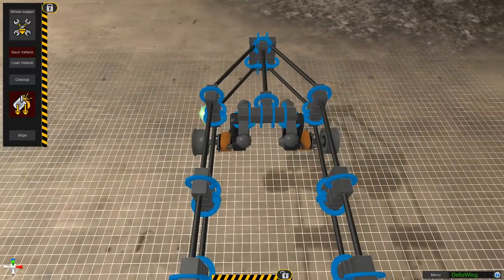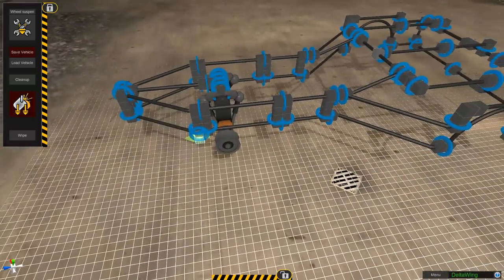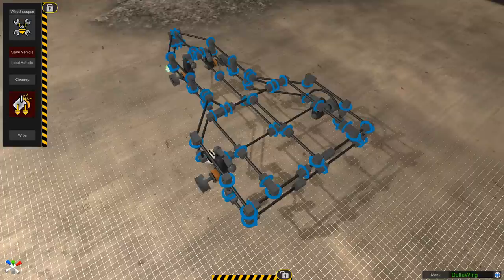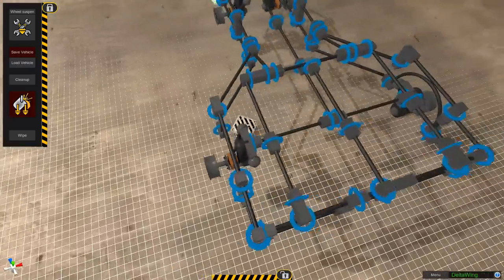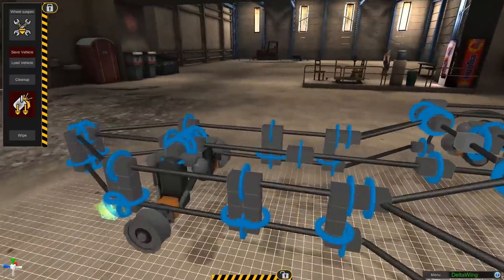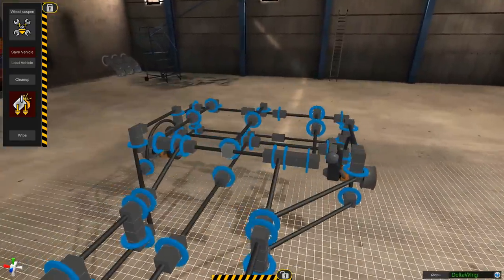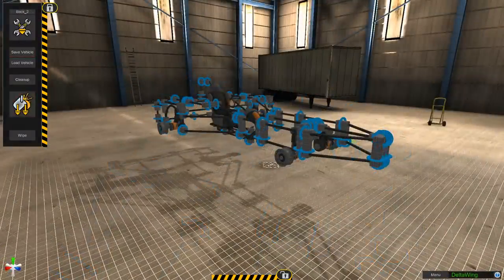I actually went back and added one block on either side to make the wheel stick out a little bit more. Coming around to the back and sticking the wheels on there as well — unfortunately this game is very much in development, so we can't have the wheels in line with the body. The wheels are going to be stuck out just a little bit to the side to make the car work properly.